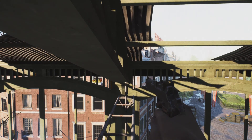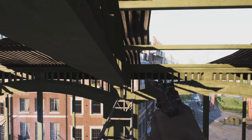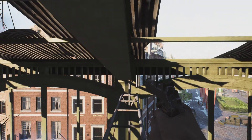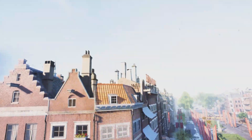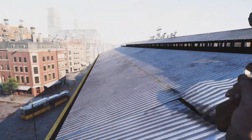Then slowly push yourself forward, tapping with your thumbstick, and spam X so that when you get close to the edge, you're able to stand up. Before falling off, you are then able to grab the edge and pull yourself up.